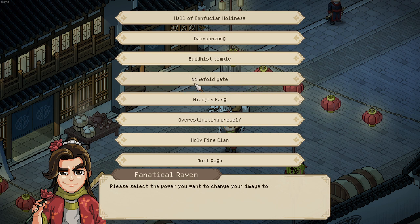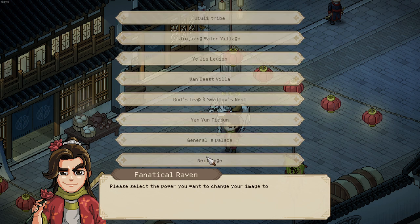For example, Ninefold Gate is the Nine Faction Sect, Daoxuan Zong is the Taoist Sect, like Confucius Sect, Buddha Sects. Holy Fire Clan is pretty obvious. Then there's Jolly Tribe, Water Camp, Ye Family Battalion, and Beast Mana.